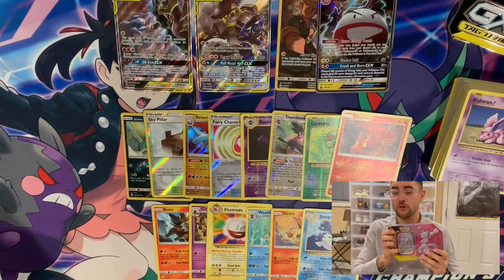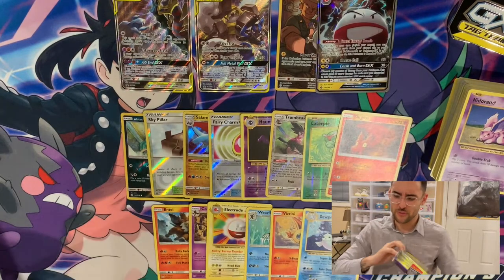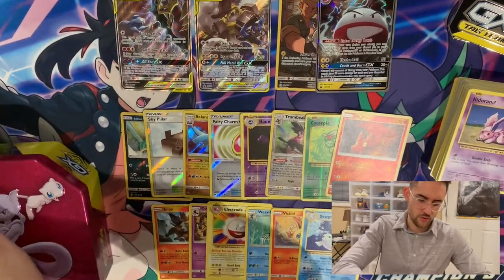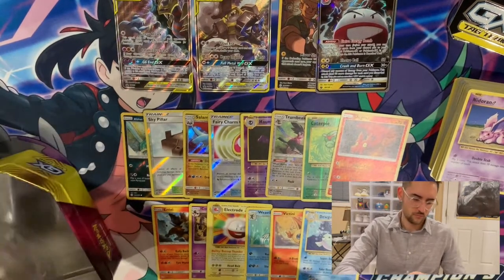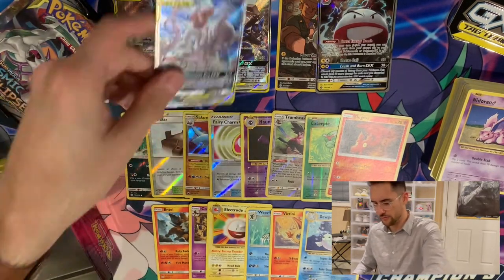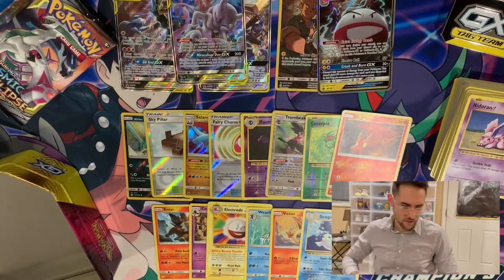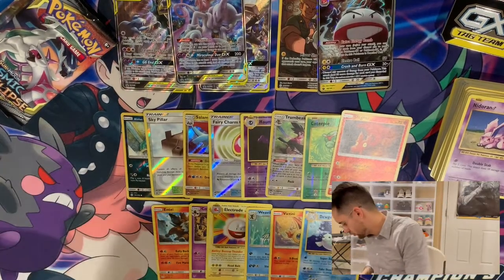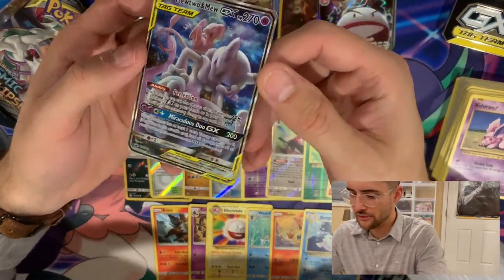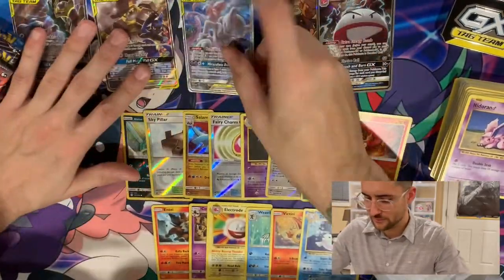So we have the last tin left — Mewtwo and Mew. Last time I checked, this promo was still like $20. I think the Garchomp and Lucario ones are each like $3 or $4 if that, but this one is worth a couple — so you kind of get your money's worth with the promo alone. Four packs, Mewtwo and Mew, a code card, and a big old GX coin — we're just not even going to talk about that one. Let's get into these packs. Here is the beautiful Mewtwo and Mew promo again, where Mewtwo is completely fed up with Mew's shenanigans — he's like, can't you just take your nap? Just go to sleep.